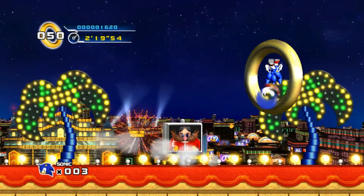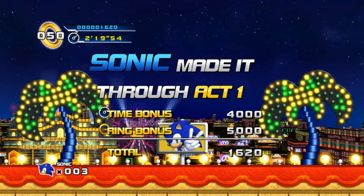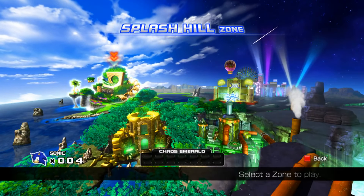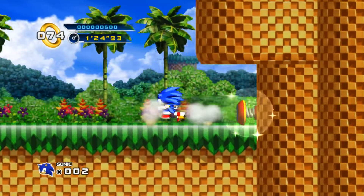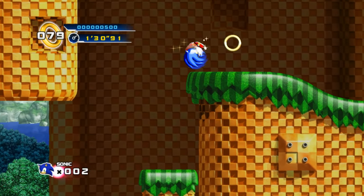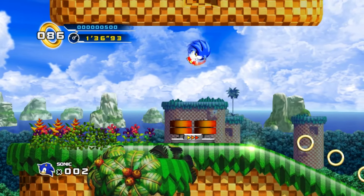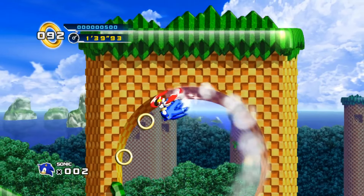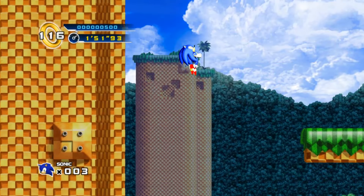This is the only challenge I've done where we can actually do the special stages — all we have to do is carry 50 rings to the end of a level and grab the emerald, no homing attacks required. After beating Splash Hill 1, every level becomes accessible. The jump in Splash Hill 3 is likely possible with Super Sonic, so we just need 7 out of the 12 stages to be beatable without homing attacks to collect all 7 chaos emeralds, then use Super Sonic for the problematic stages. We can get the first two emeralds from Splash Hill 1 and 2, so let's skip Splash Hill 3 for now.